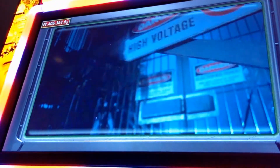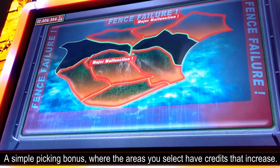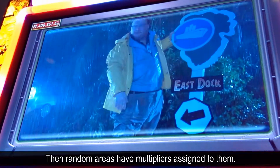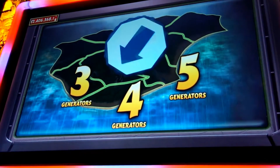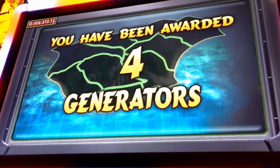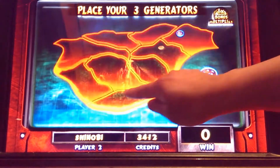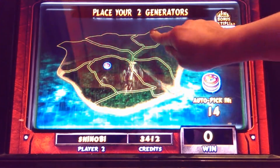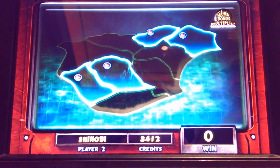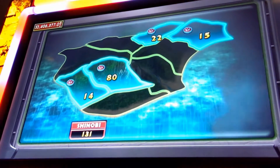All right, I'll be doing this one better than last time. Let's see how many backup generators we have. You have access to four auxiliary generators — place them around the park by touching the screen. It seems to be working, but some areas are still spotting.